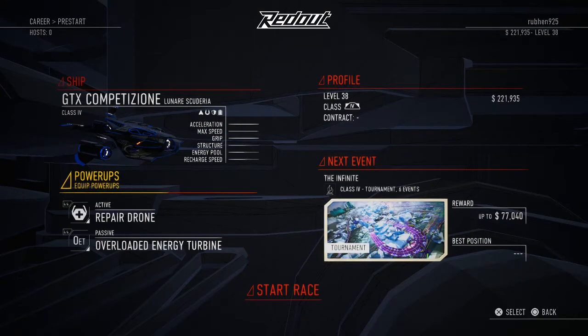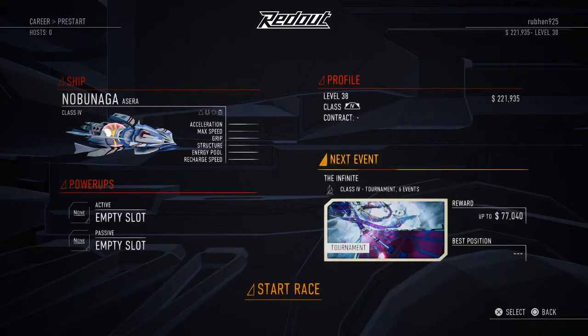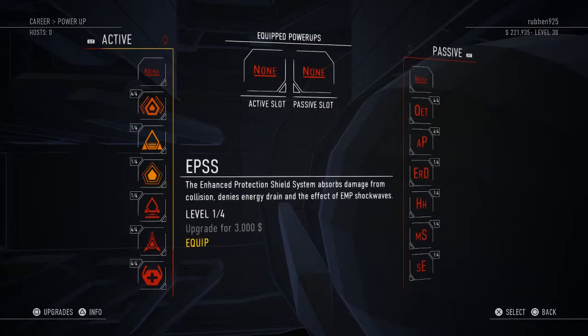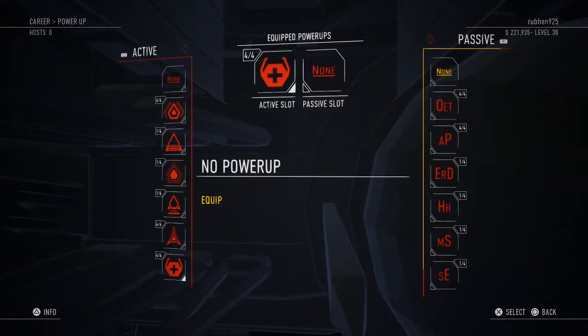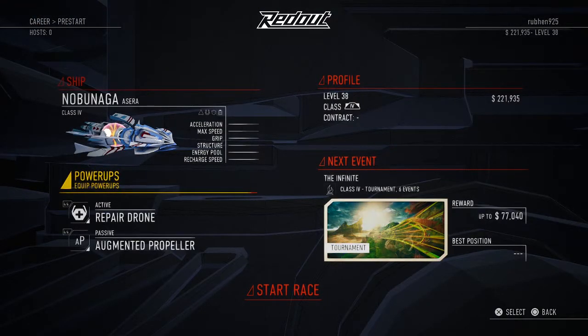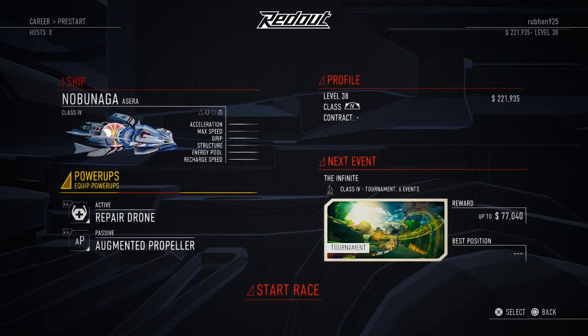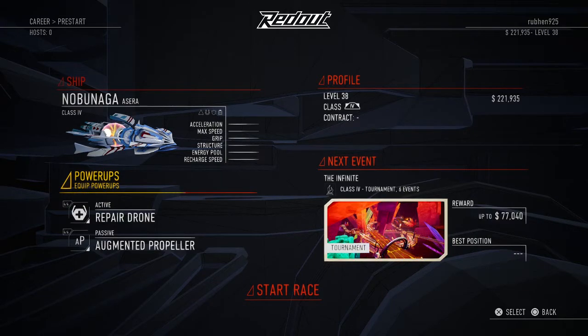The second best combo would probably be the Nobunaga ship with the repair drone, but instead of the overloaded energy turbine I'd use the augmented propeller to get a bit more speed boost and max speed while also benefiting from the repair drone's speed boost. I think this is the best combo — try it out.